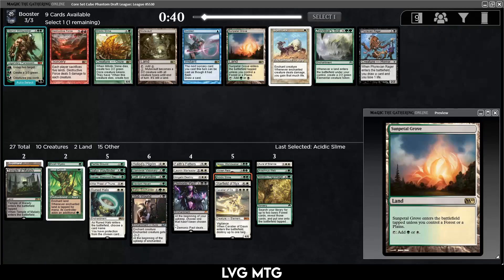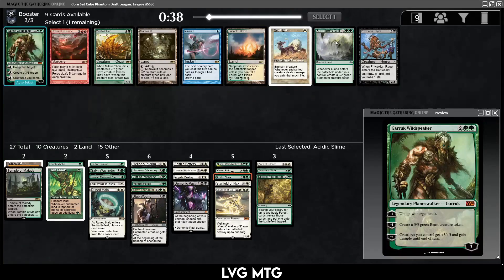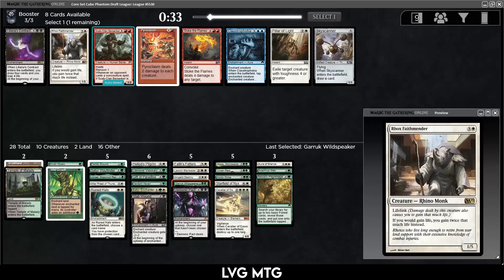Spirit Link, Simetal Grove, Garruk — I think we want the Garruk. Not sure, maybe there's one more pack where we have a chance of finding an enchantress. But let's take Garruk here. Garruk ramps, makes beasts, and can win the game — pretty good for a four-mana card. Looks like we're not getting there on the enchantresses.